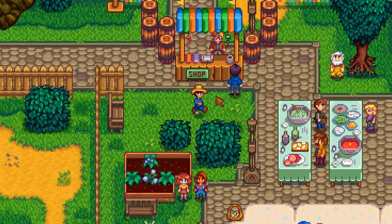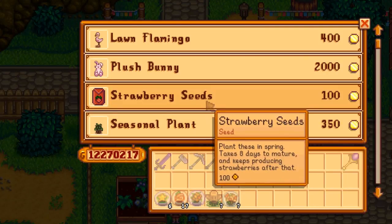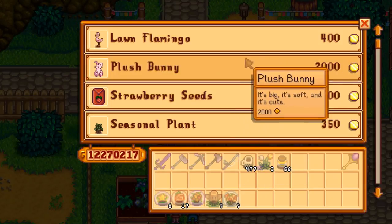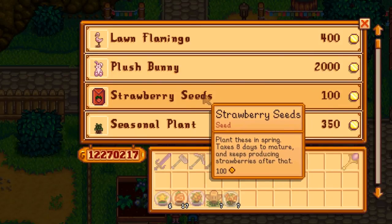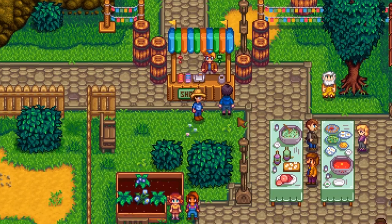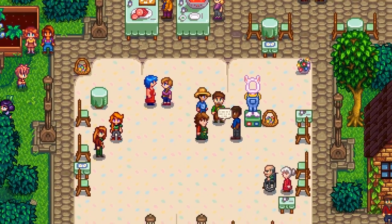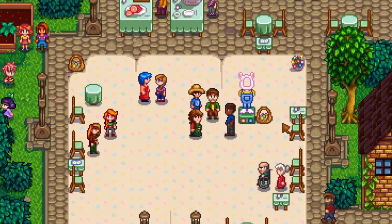The first little trick I want to teach you guys is if it's your first time, you need to go to the shop and reserve some money to buy strawberry seeds. You can only buy those during this festival, in the beginning of the game at least. So take the opportunity to buy those and plant them as soon as possible so you can get some good money. Also, for every festival you need to talk to the mayor in order to start any events that are going to happen.